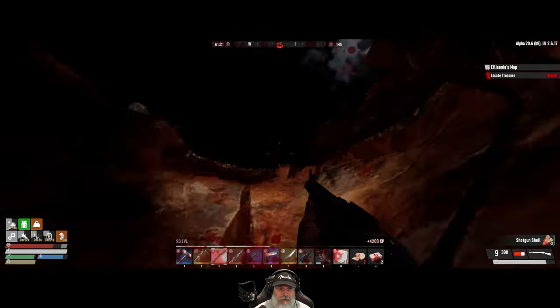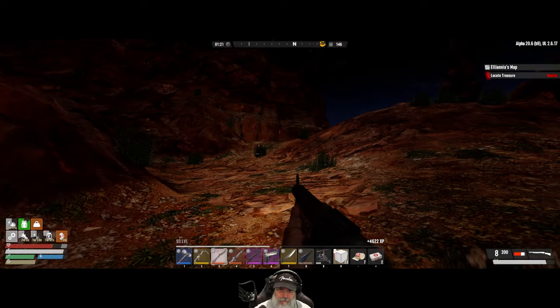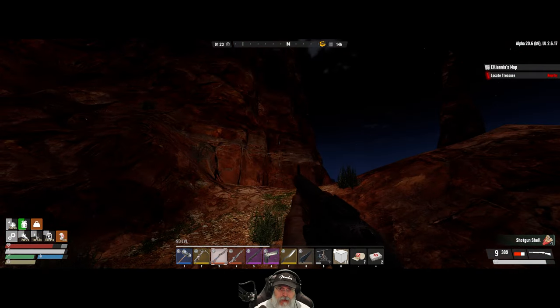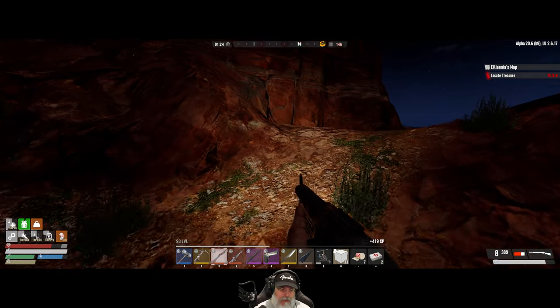That's embarrassing, man. A crawler got a hit off on us. Oh, shit! Another one did. It's really embarrassing. Doubly embarrassing. You know what's better than a double? A triple. Hit us. There we go. We got a triple. Okay.